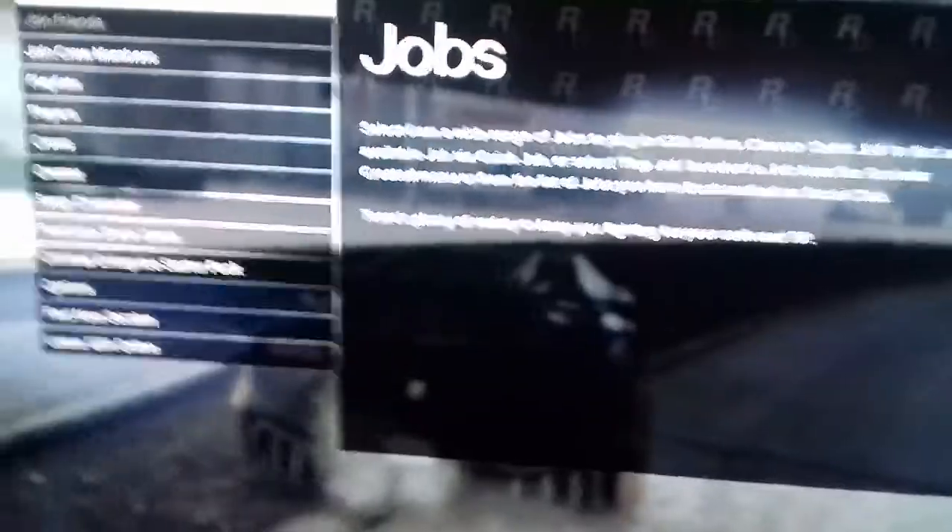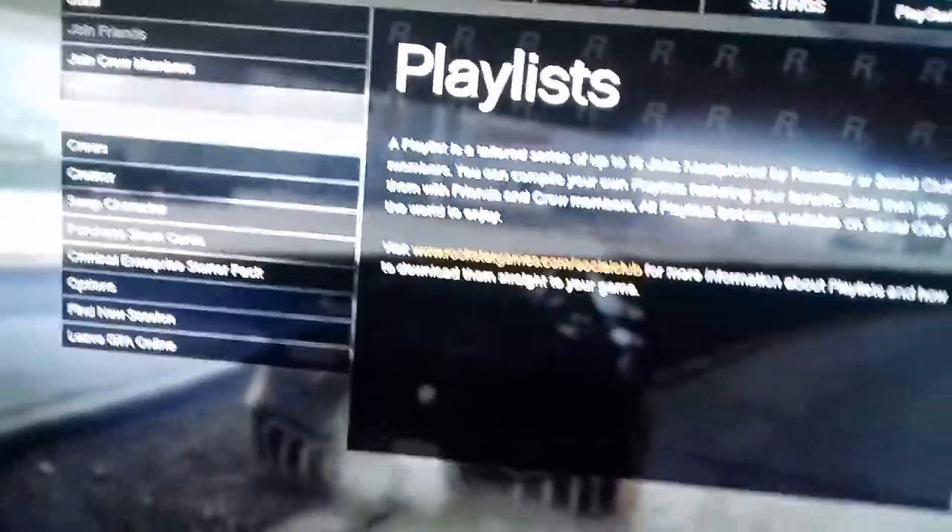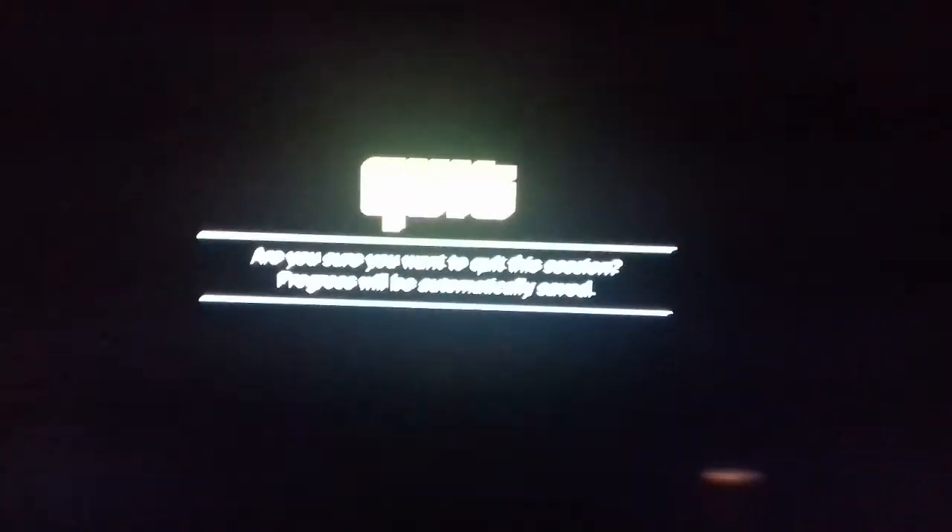So first, what you want to do is press pause, go over to Online, go down to Creator. That's how we get free ammo guys, if you never heard — join the Creator.